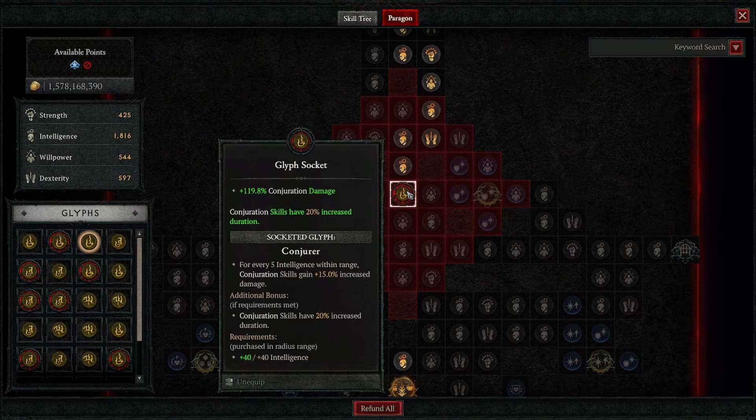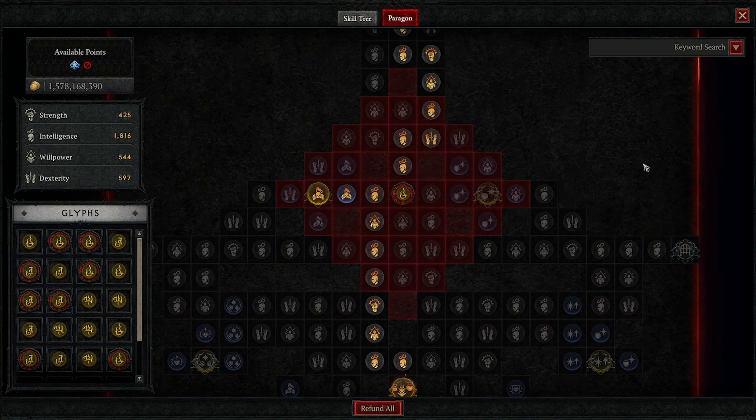So that is it for the paragon board. All of this is going to be in the build planner in the description below, along with everything else involved in the build.